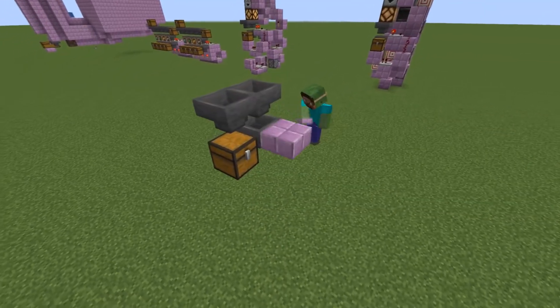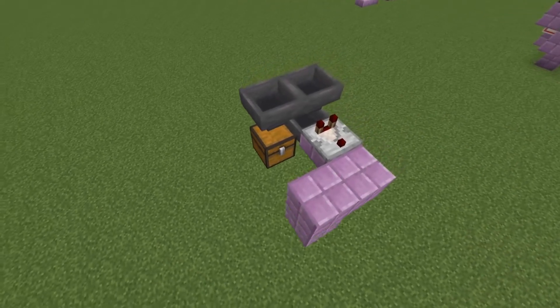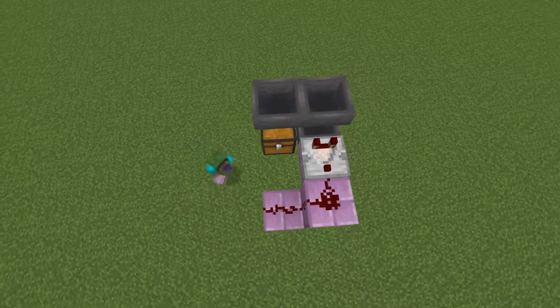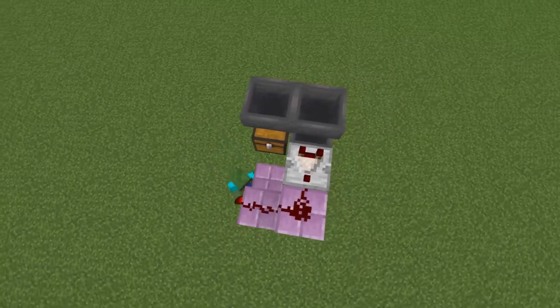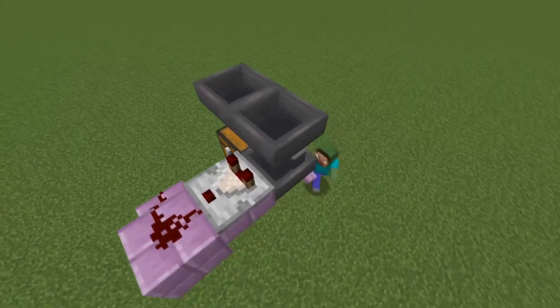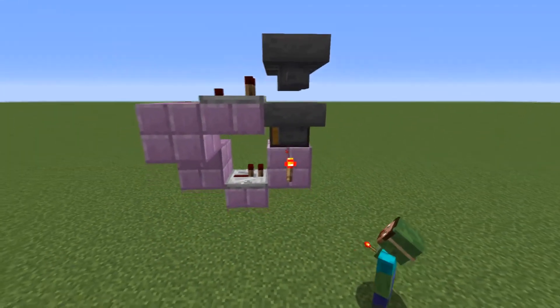Go back to the second top hopper and from it go with a comparator into two redstone dust going down, then down a repeater going into a block with a redstone torch on its side, locking the hopper going to the chest. And this is our item filter for the thrown-in items done.